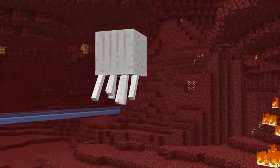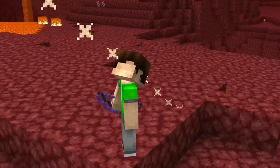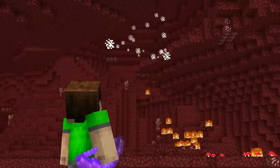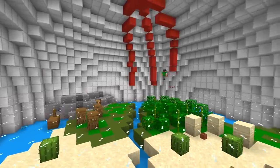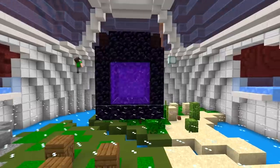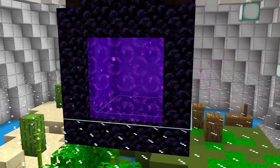Number 6. The nether is a ghastly place — pardon the pun. So if you want to be a pro about surviving there, you should have already started building up a hub. With a hub, you can begin to create more portals that divert off to different areas of your world, creating a fast travel system you can use to get from place to place.